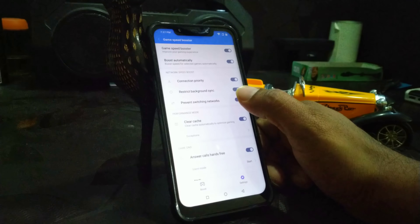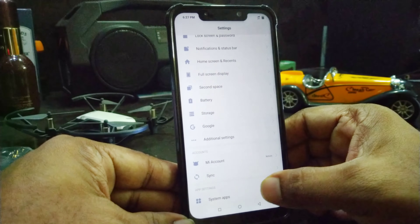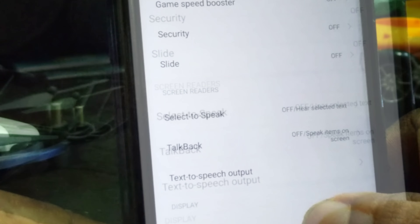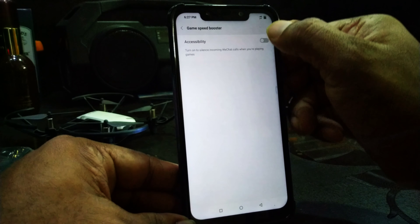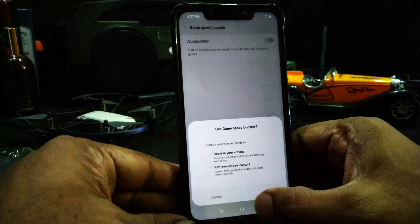Once you click that option you have a game booster mode. Once you enter that mode you can enable it, and by doing so the gaming performance of the device improves. There's also another option under the accessibility settings where you have a game booster mode — you have to enable that as well.